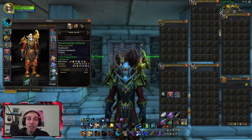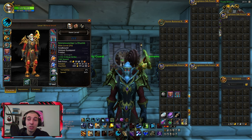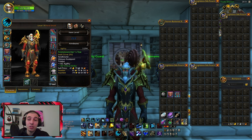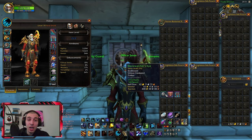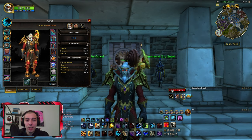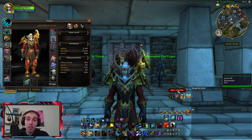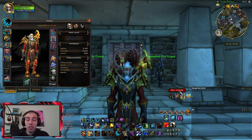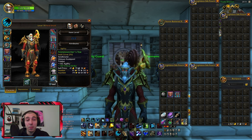For trinkets, any Dragonflight trinket with Critical Strike and speed should do. For example, I have one trinket with both Critical Strike and speed — that's great. My second trinket has Critical Strike but no speed. To show the importance of Critical Strike: I have another trinket at the same item level but without Critical Strike — it has 60 speed instead. Using the addon Monkey Speed, which shows what percentage of base speed you're moving at, I'm at 176.7%. If I swap to the trinket without Critical Strike, even though it has speed, I drop to 175%. Critical Strike is top priority; speed is secondary, but having both is ideal.